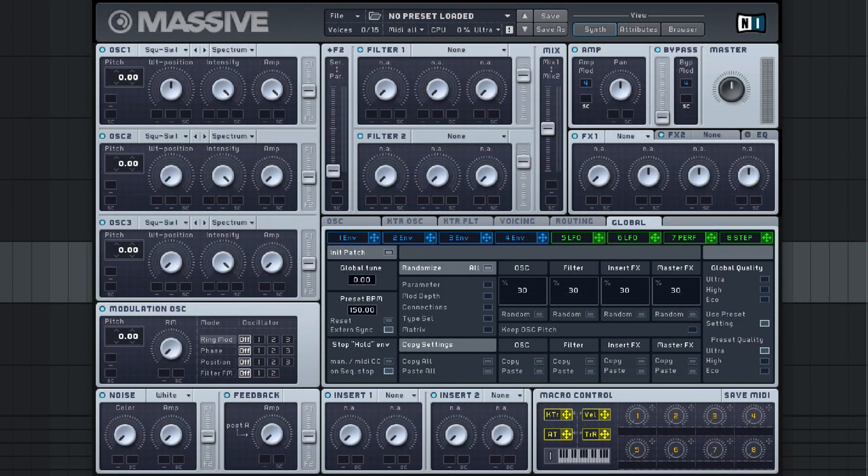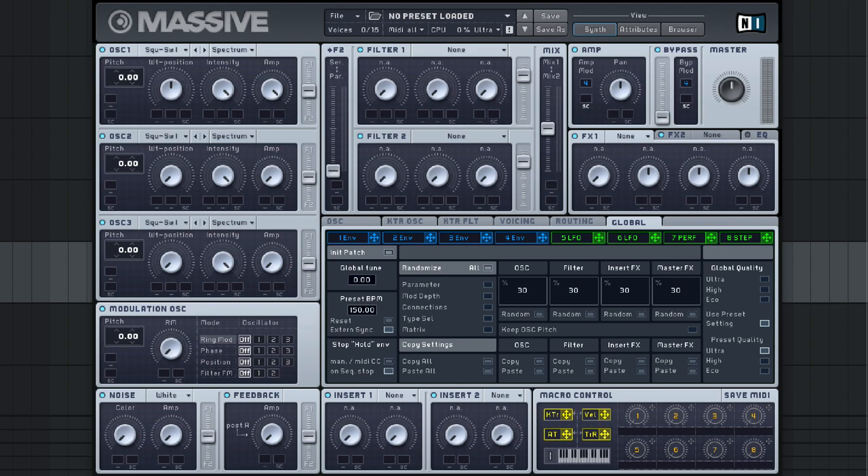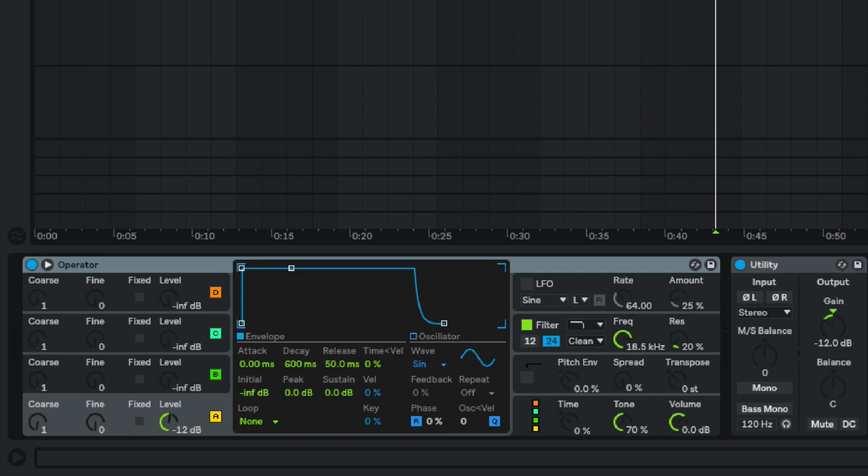My number three is Native Instruments Massive, which I also only started using a couple of years ago — again for the Raw Style Toolkits pack, since I had to provide sounds from synthesizers people actually have. Pretty much everybody has Massive, so I had to get into it, and it is a very very powerful tool. There's pretty much no sound you cannot make with it. I use Massive as a source for my kick drums, as a layer for lead sounds, for dubstep sounds, growls — this synth is just really amazing.